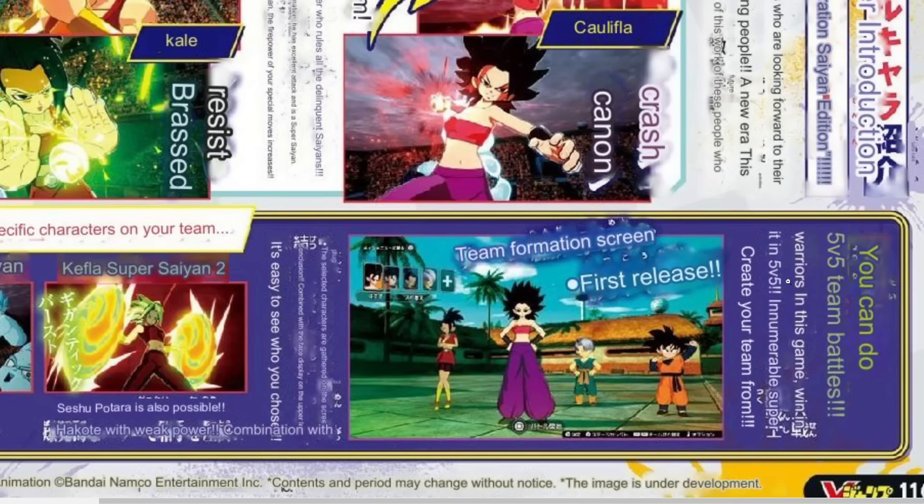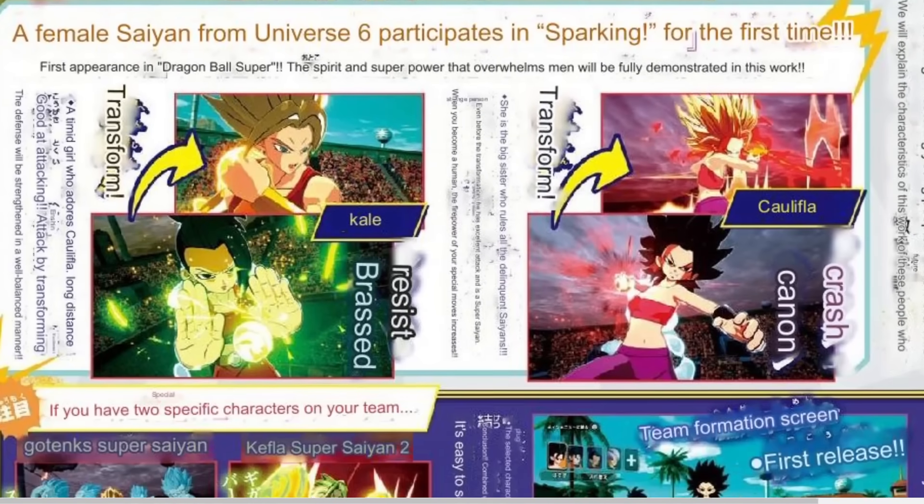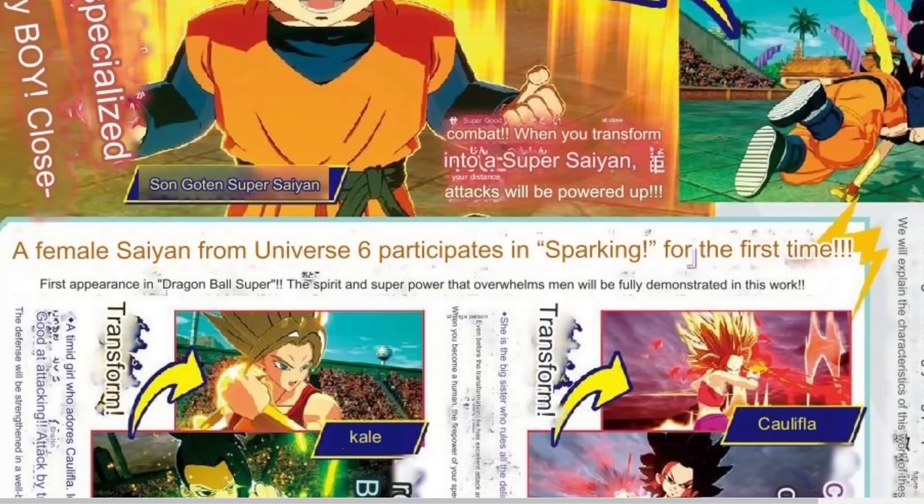Warriors in this game — win in a 5v5 fashion. Super: create your team form if you have two specific characters on your team — they're bringing the fusion system back! So we only get to fuse when we have the 5v5 system mechanic, which makes sense — something similar to the classic Tenkaichi series. No wonder they confirmed the 5v5 — if they confirm the fusion warriors, they have to confirm the 5v5 system because that's how you fuse. Gotenks Super Saiyan confirmed, ghost attack — Kefla Super Saiyan 2. Usually it's just one transformation — this could be Kefla's only transformation in the game, like in FighterZ and Xenoverse 2.